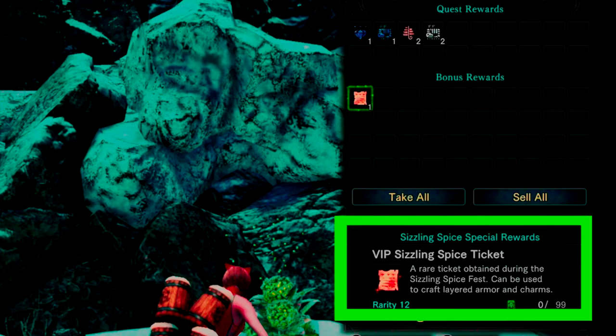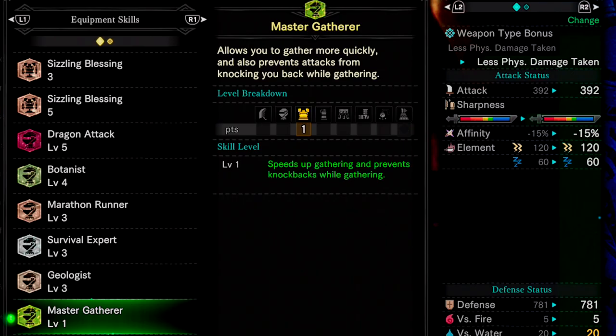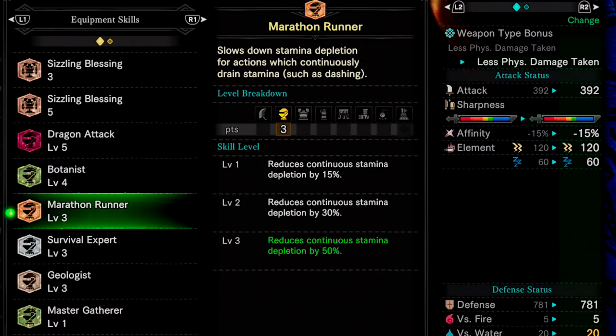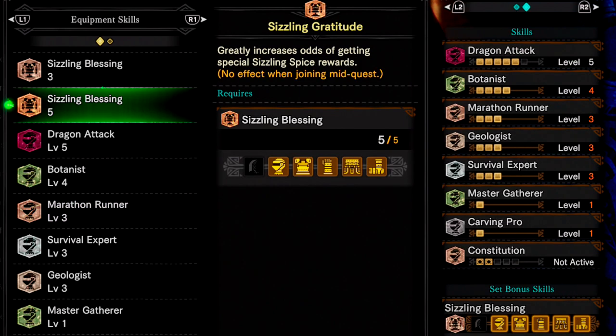You can get the VIP tickets as a random reward from any Master Ranked Quest, but by far the easiest and fastest way to farm these is to equip the skills Master Gatherer, level 4 Botanist, and some Marathon Runner so you can sprint longer. If you've made the armour event set, I would suggest wearing it for the set bonuses, which increase your odds of getting these VIP tickets.